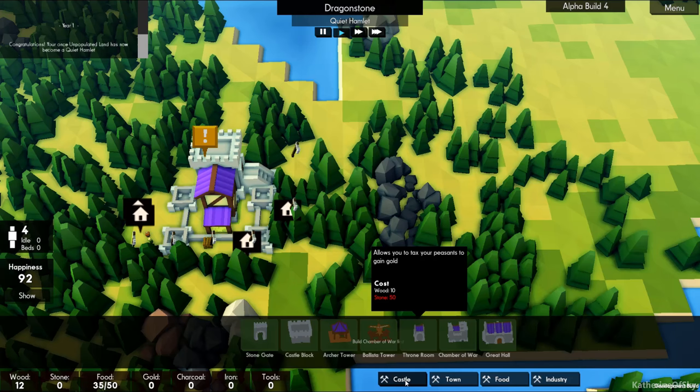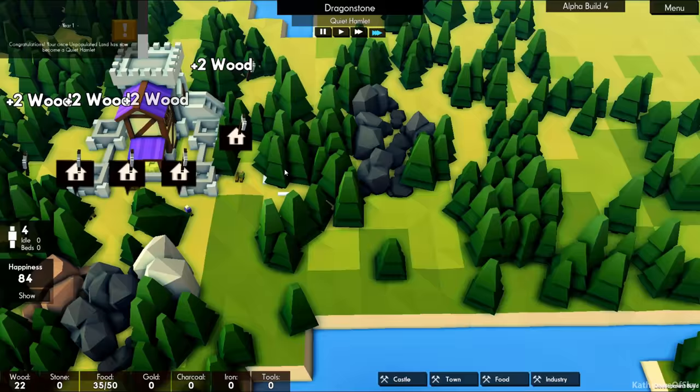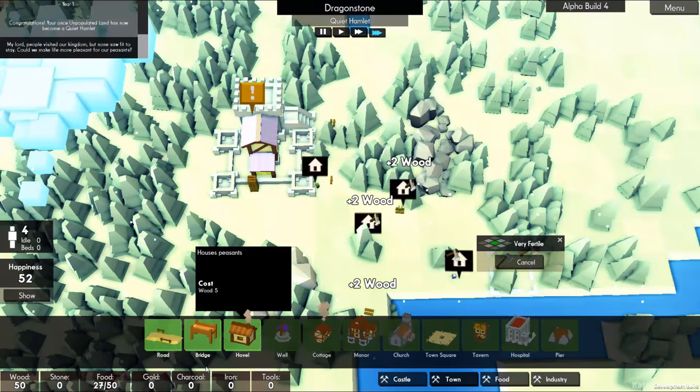Let's look at town buildings. We just need to get those trees gone. So let's fast-forward this, get all these trees done — chop this down, and all of these near the coast, because this is going to be our farming area. So let's get our road built. We do need to get farms ASAP.